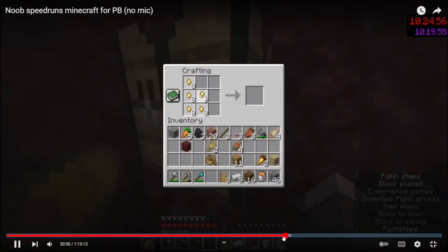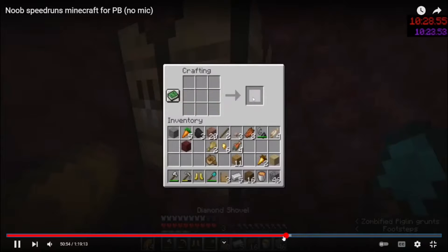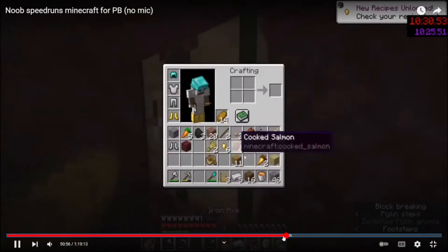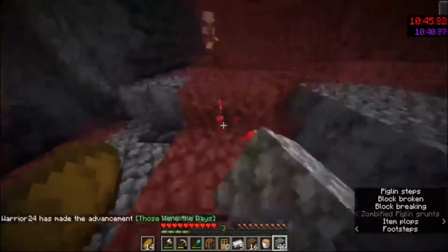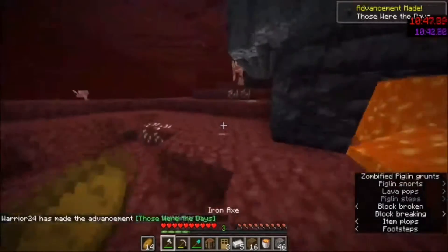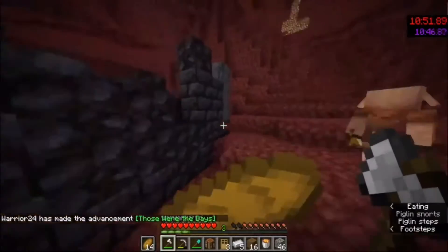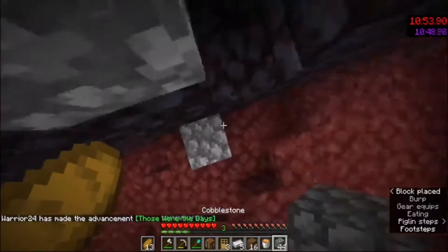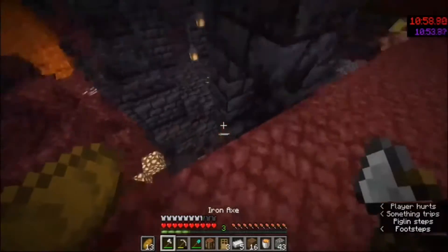It's a bit of a time loss but it helps — there are many times I go in without gold armor and they just jump me and murder me. A lot of routes get much harder when you don't have gold armor. I have some brown mushrooms and red mushrooms, which is enough to make mushroom stew if I run out of bread. I see a bit of scuffed block placement there.